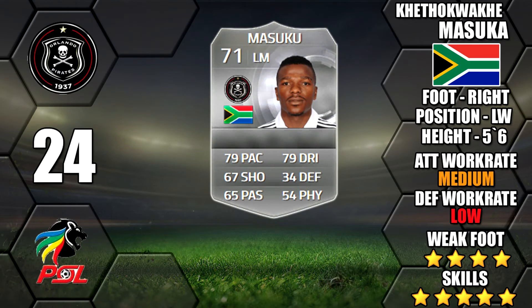Next up is Masuku of Orlando Pirates. Not sure how much he's going to be used — being in the South African league he's not the most popular, and a lot of people don't tend to make South African teams. But he will be making an appearance and he does have a 4 star weak foot.